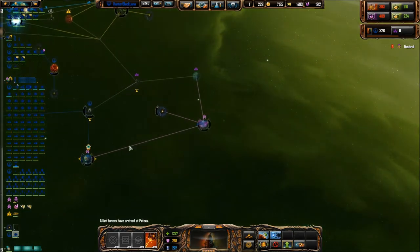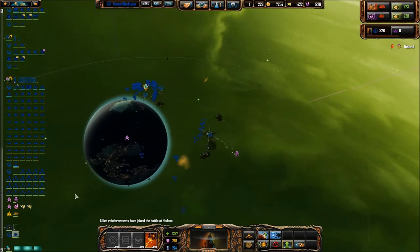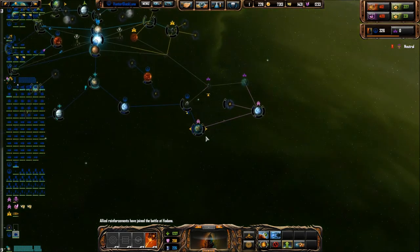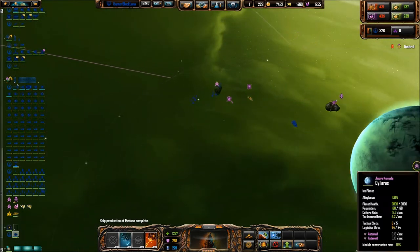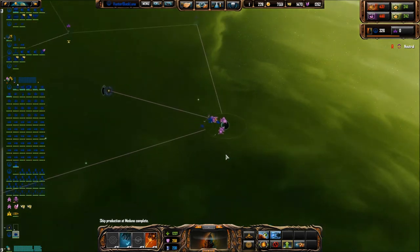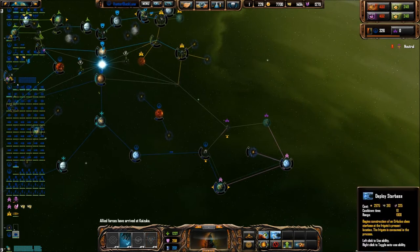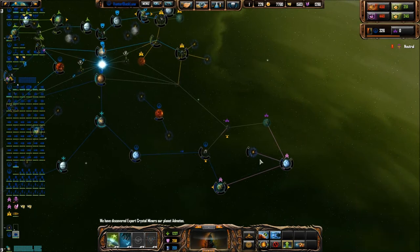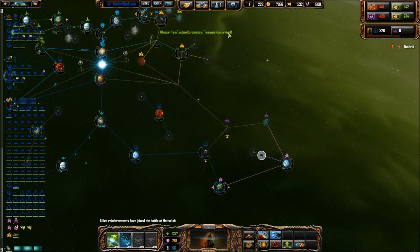Friendly forces have arrived. As soon as we finish wiping this place out, it'll be on to the next place, and our ships are supporting us. That is pretty cool. I don't want to build a second star base, honestly. Maybe I'll have them build it over here. An artifact has been uncovered — that looks like our first one of the game, because normally I don't care about those things.